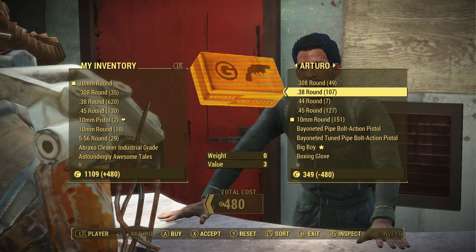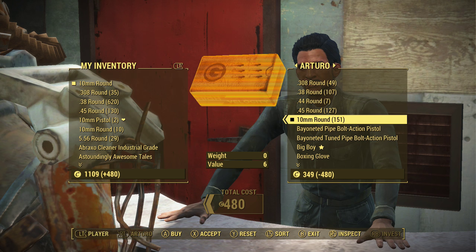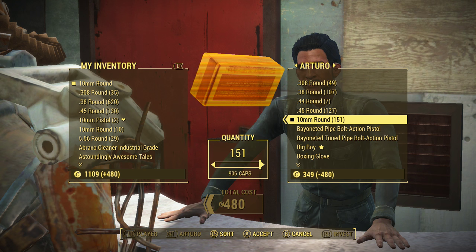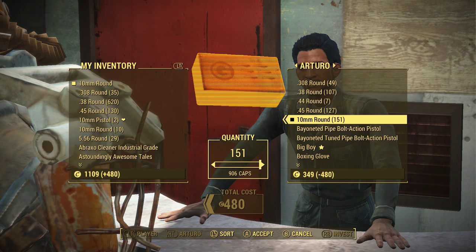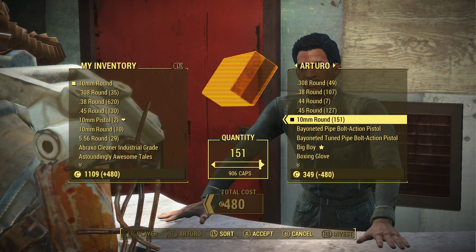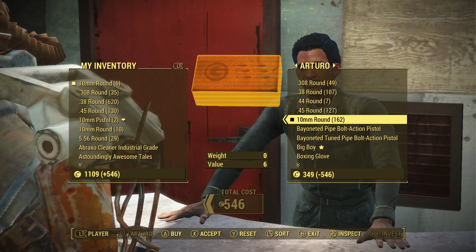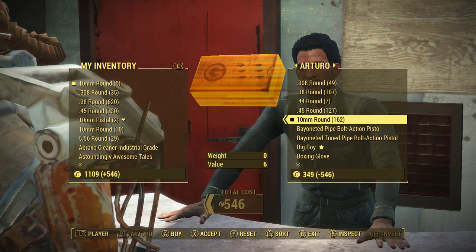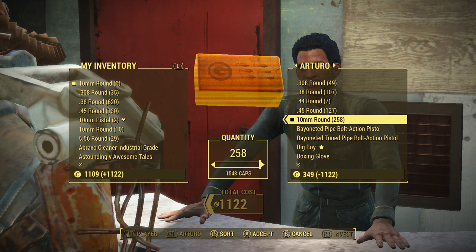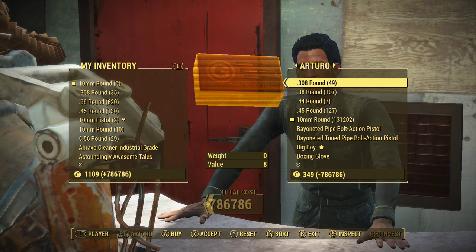After you already have the glitch going, go back over to their inventory screen. Click on their side of the 10mm rounds and make sure that the amount of caps you are putting up — so in this case it's 906 caps — make sure you have that amount in your inventory. I have 1,100 caps, so this will work. Go ahead and click A. As you can see, it says I have 6 rounds in my inventory, and the glitch is still going. Keep clicking again and again until it's ridiculously high — more caps in the total cost than everything in this guy's inventory.